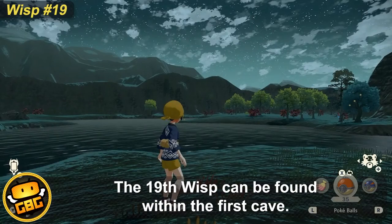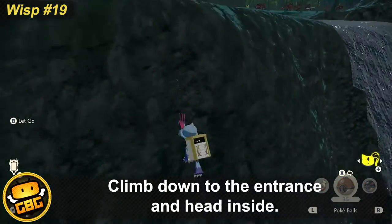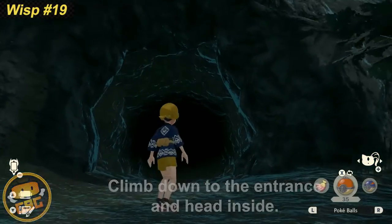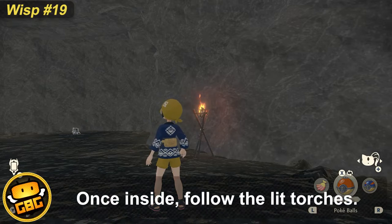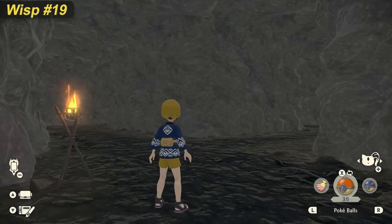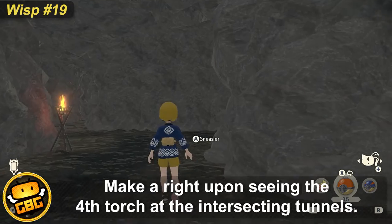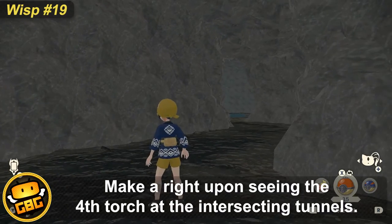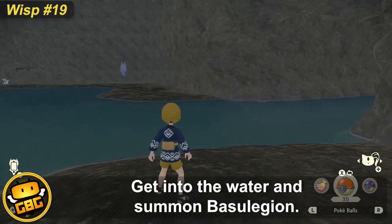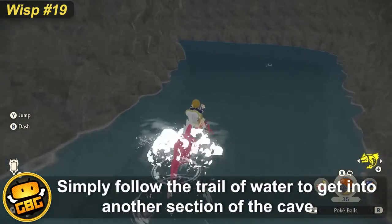A wisp is found inside the first cave. Simply climb down and head inside. Follow the torches and make a right upon seeing the intersecting tunnels. Get in the water with Basilegion and follow the trail of water; you'll find yourself in another section of the cave that hosts a wisp.